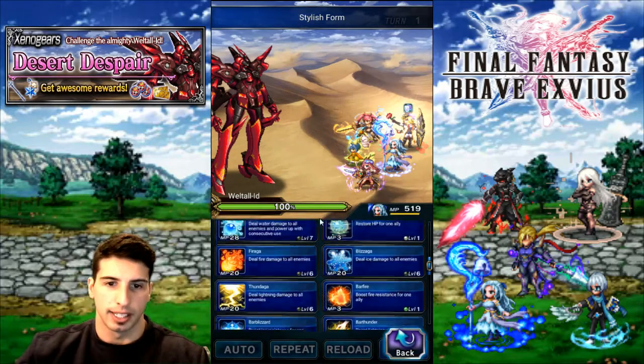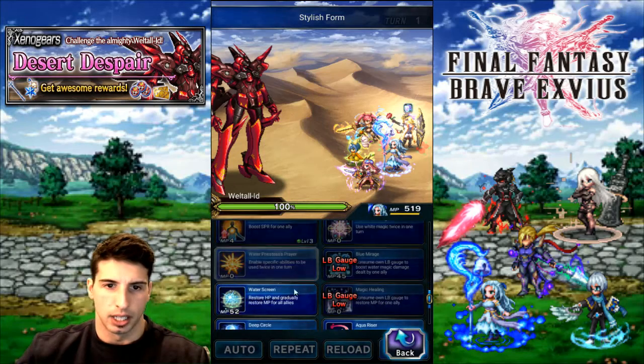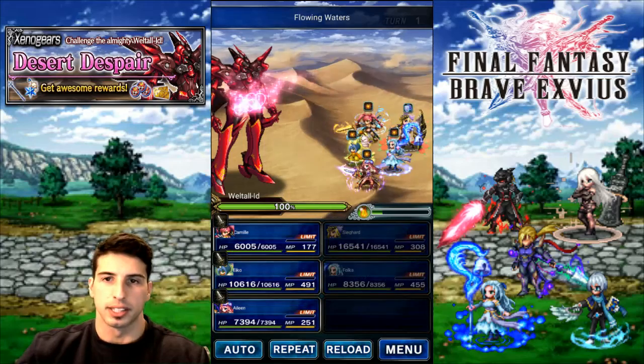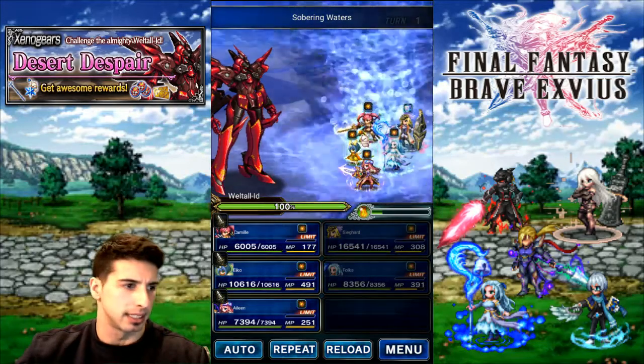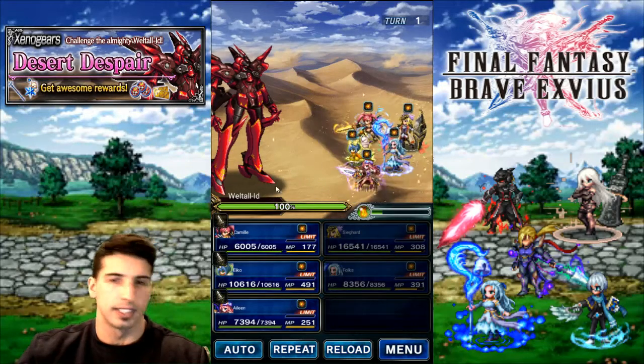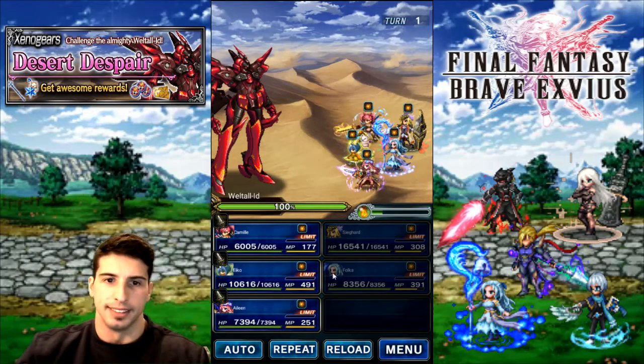Folka is just here to handle status effects. We're gonna make sure that our party doesn't get any status ailments because I think he can stop us — yes, Paralyze and Stop. So we wanna make sure that this doesn't happen.